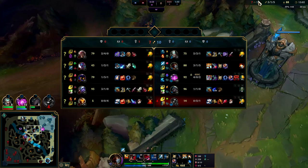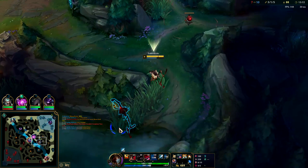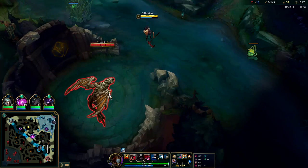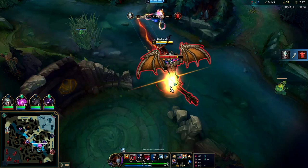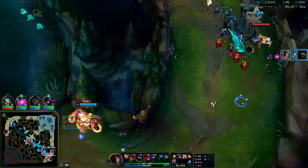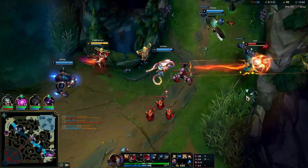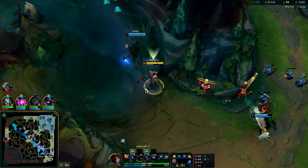We need to start getting objectives - we have 8 out of 10 KP but that's not enough to win games. Tristana looks like she's about to shove - I have Predator and can loop around her if she stays. I kind of want to start dragon. Always pull the dragon out first - it takes away a lot of the risk. Going to Predator early so I can get an assist.